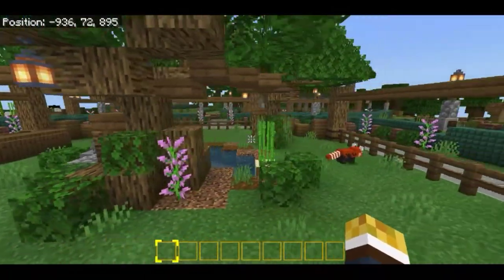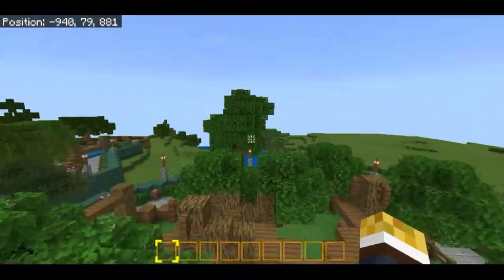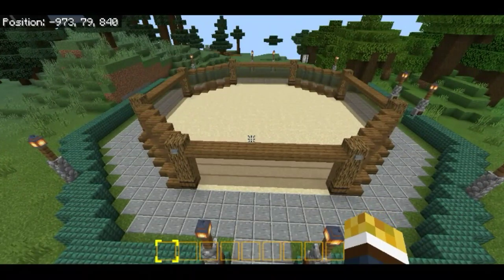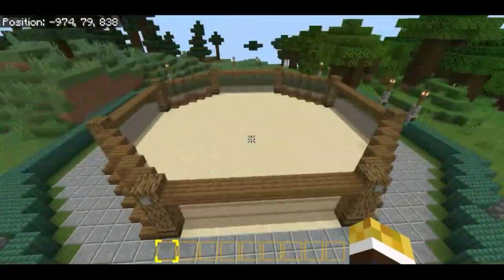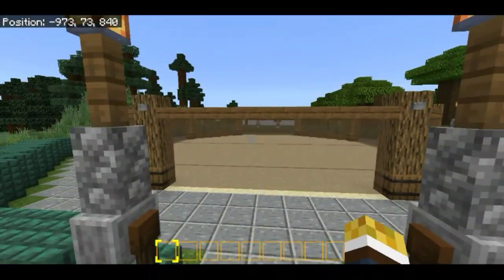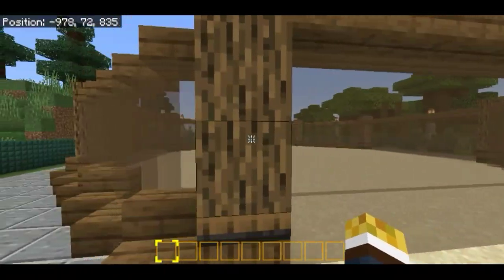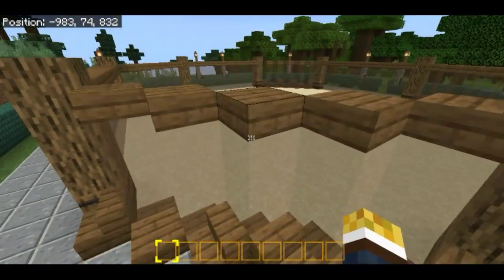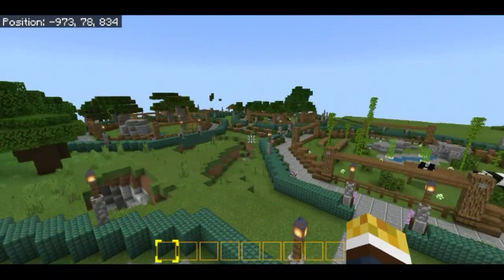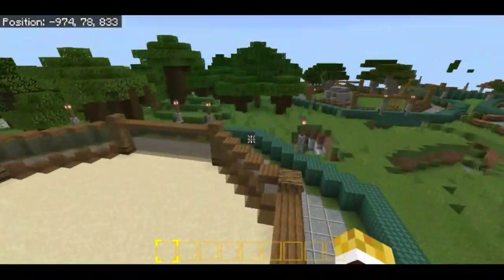Without further ado, let's work on the new enclosure for today's episode. I already built the walls and the pathway and connected it to the panda enclosure. I changed things up a bit — I replaced the spruce fence with brown stained glass, and the side walls are full glass three blocks tall. I wanted some variation between enclosures, so I made this one look different from the others.